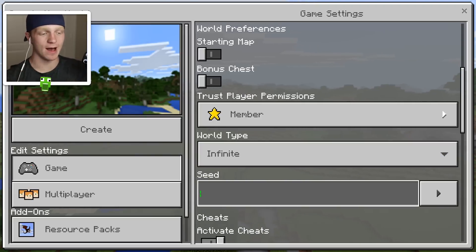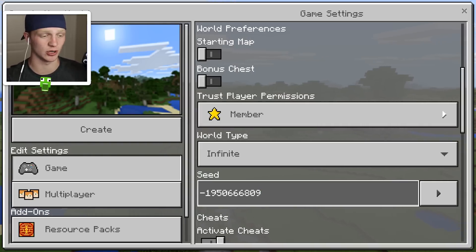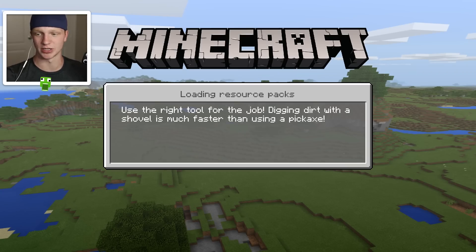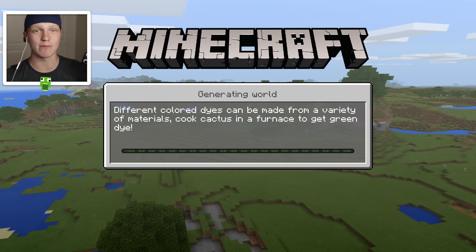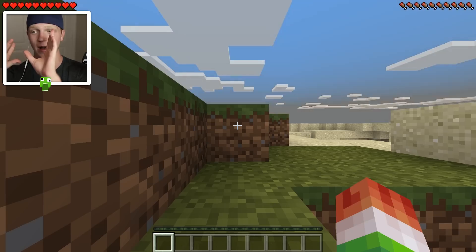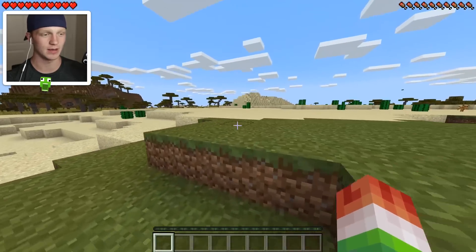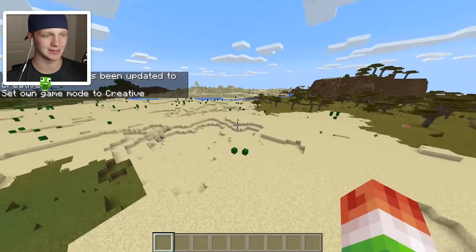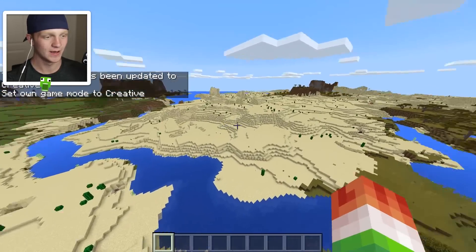Alright guys, so we're creating a brand new world right now. I got this seed off the forums and it says there are two desert temples right next to spawn. I'm using a seed just so we can get to the naturally generated structures as quickly as possible. Apparently the items you'll normally find in the chests are two enchanting books, 24 gold ingots, three emeralds, 15 bones, 15 iron ingots, and 11 pieces of rotten flesh — that's what the forum says. Let's go into creative mode and fly to find them.